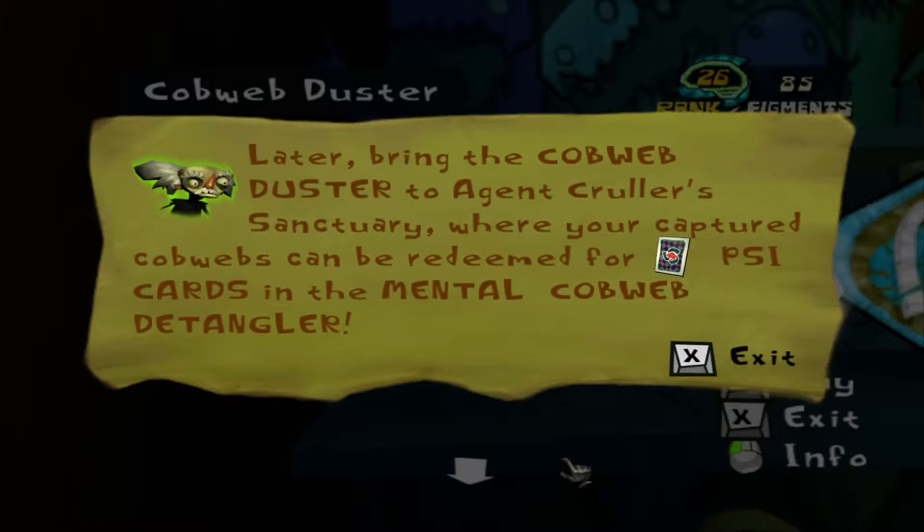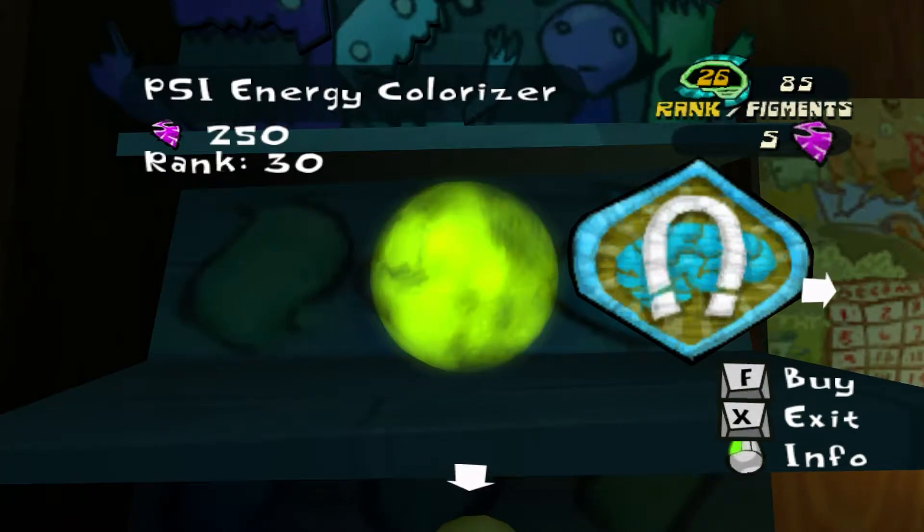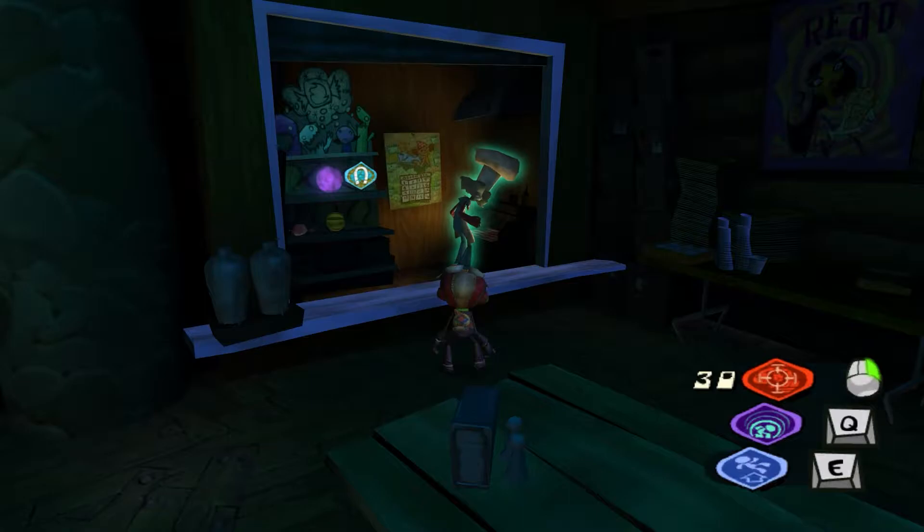Do you ever have trouble reading? Yes, I do. Well, your captured cobwebs can be redeemed for cards — psi cards — in the mental cobweb detangler. Now with that, you can change the color of some of your psi powers. That's it.